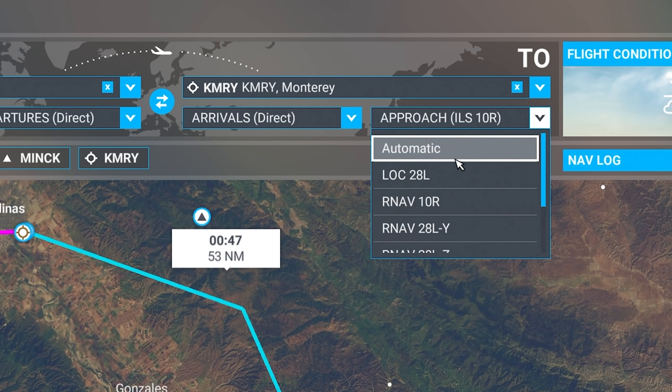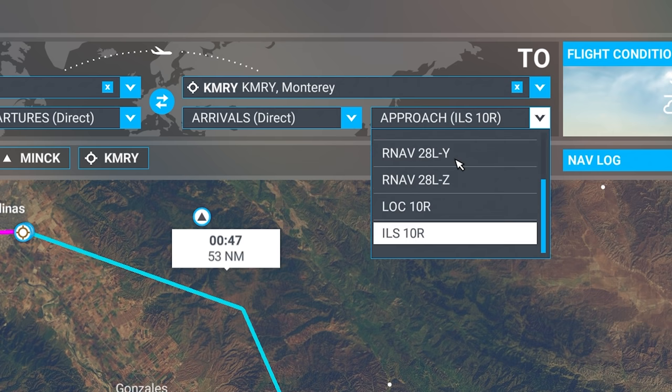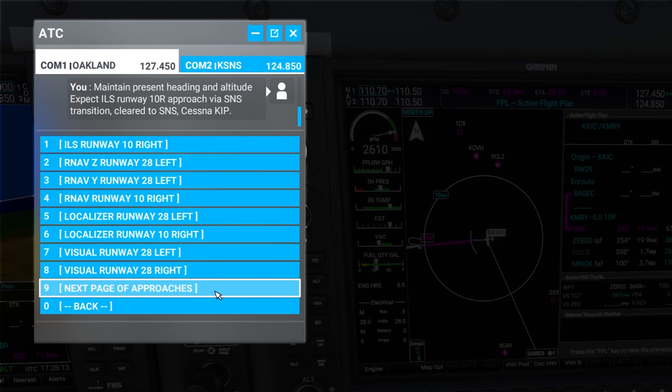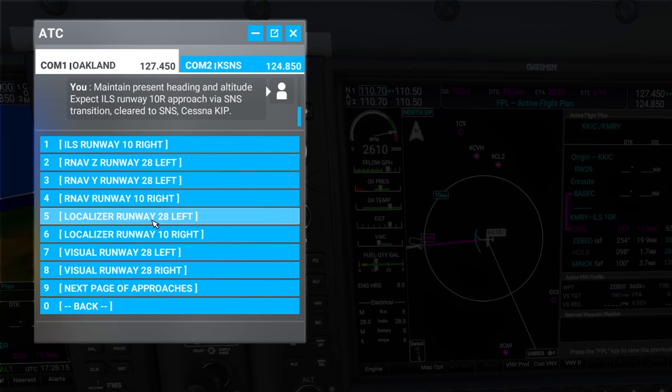If you leave the approach dropdown on automatic, ATC will assign you an approach depending on the active runway, weather, and so on. It's a more realistic way and I usually leave it on automatic, but in this case I want to do the ILS for sure. You can always use the in-game ATC menu once you're in the flight to request a different type of approach, no matter which one they assigned you initially.